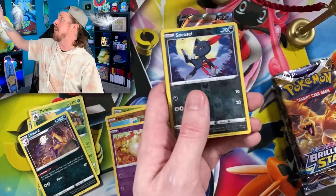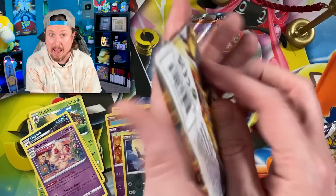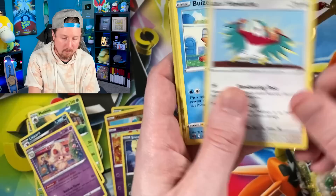We got Raichu, fly away bird — be a bird, be yourself, don't forget that. And we got Alcremie for the rare. Code card. We got three packs left from this Brilliant Stars Elite Trainer Box. We are trying to get a 100% complete Brilliant Stars Pokemon card binder and we're doing pretty good.